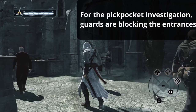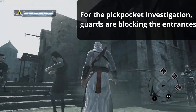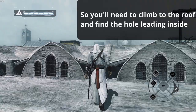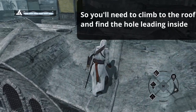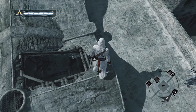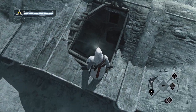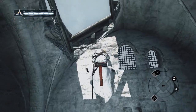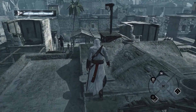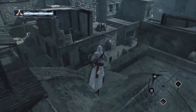Just note that for the pickpocket investigation, the entrances to the area are guarded. You won't be able to go through from the ground without killing guards, so you'll need to climb to the rooftops and find a hole. Make sure to be careful so that the rooftop guards don't see you. If they do, they'll become hostile and you'll fail your Ghost Stealth attempt. After successfully pickpocketing the target, simply go back up to the same hole. Be careful so that the guards won't detect you and become hostile.